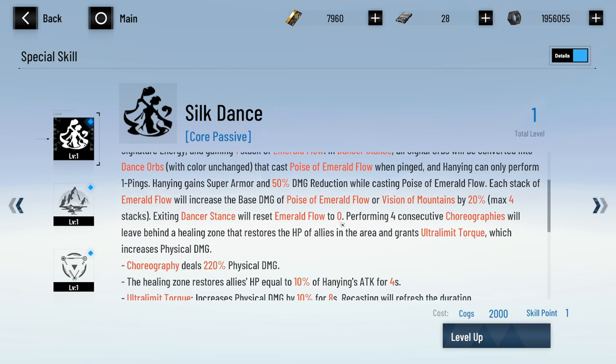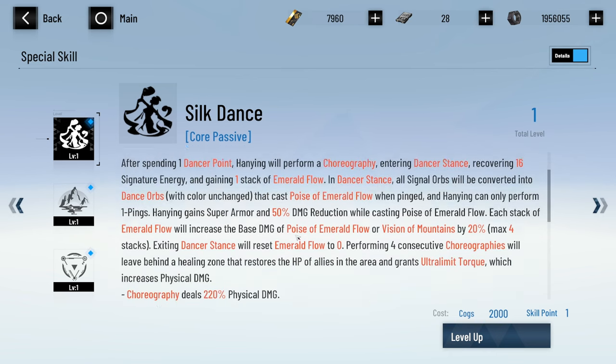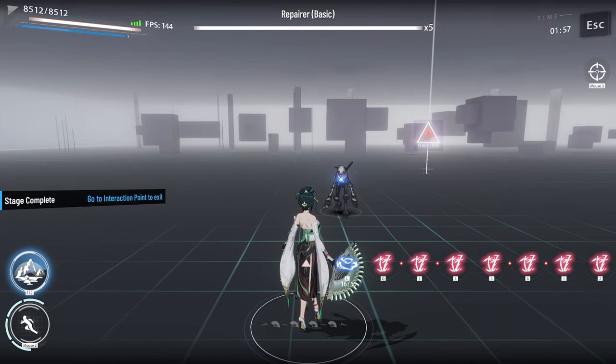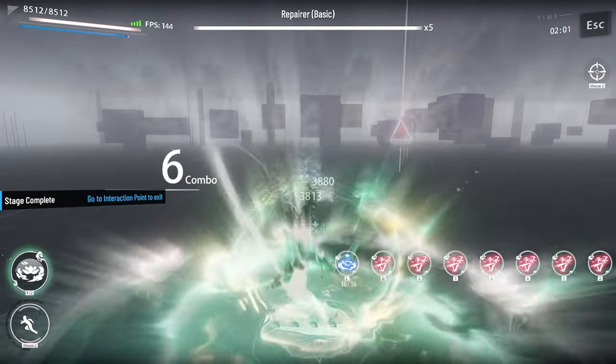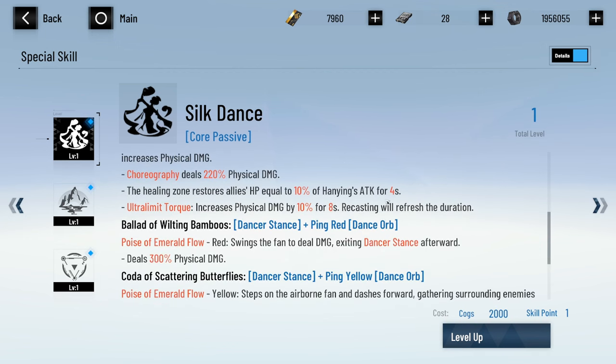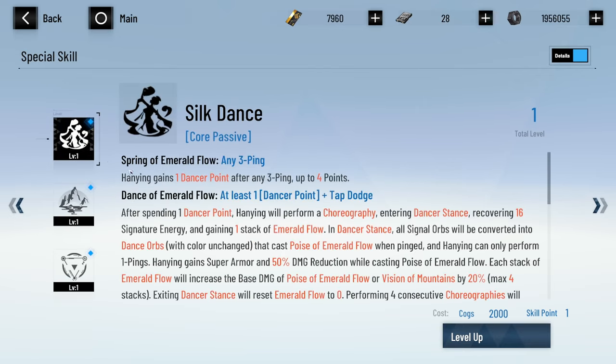Exiting dancer stance will reset Emerald Flow to zero, so it seems better to do four three-pings and then go into dancer stance. Performing four consecutive choreographies will leave behind a healing zone that restores HP of allies and grants Ultra Limit which increases physical damage. So with four dancer points, tap dodge four times to get the healing circle. Choreography deals 220 physical damage and the healing zone restores allies HP equal to 10% of Hanyin's attack. If you combine the healing zone with the blue ping, you get even more health back — she's a really good healer.